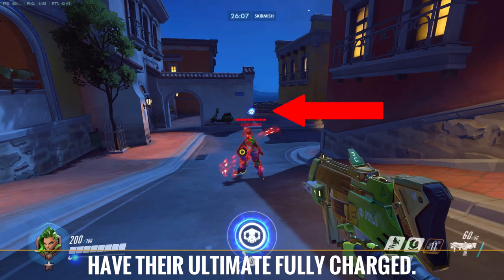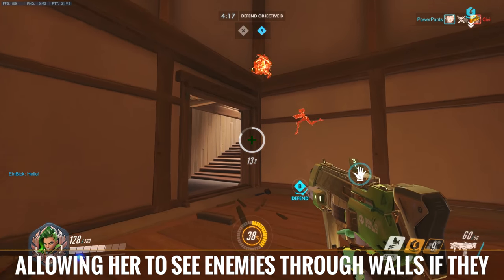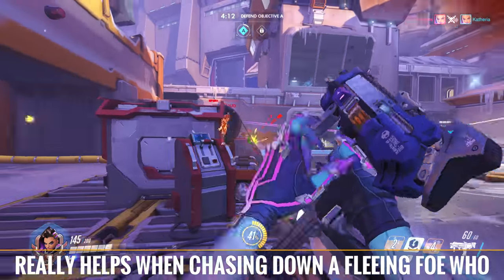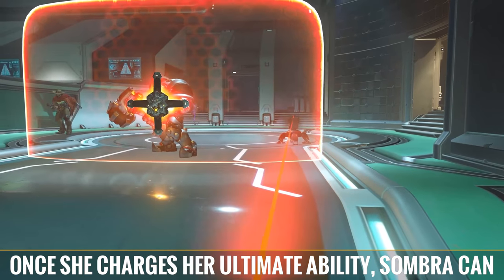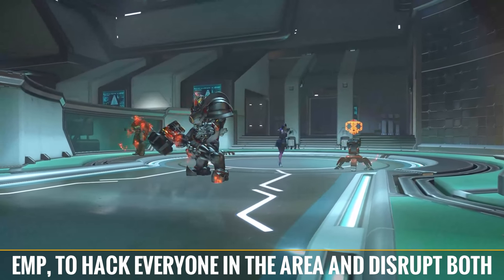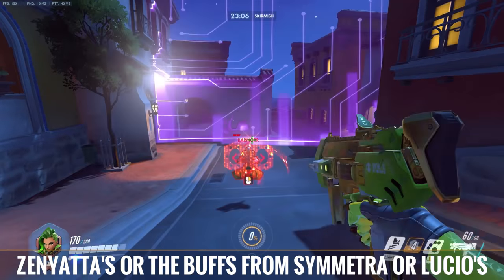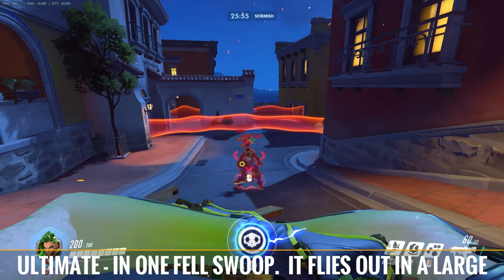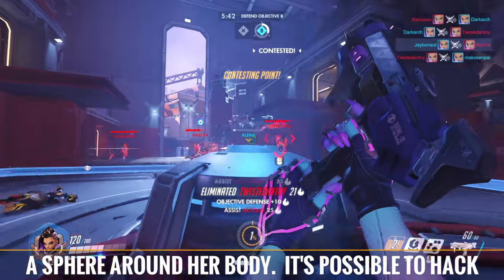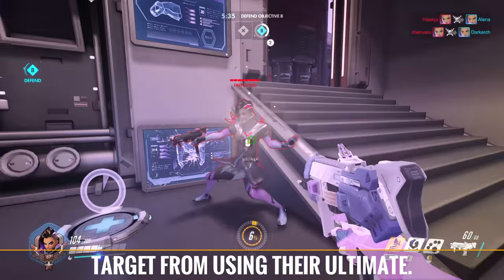Hacking players will also display if they have their ultimate fully charged. Passively, she is granted the opportunist ability, allowing her to see enemies through walls if they are at half health or lower. This amazing ability really helps when chasing down a fleeing foe who might be unaware of your presence. Once she charges her ultimate ability, Sombra can cause a giant explosive electromagnetic pulse, or EMP, to hack everyone in the area and disrupt both tank shields and blue shield health such as Zarya's, Zenyatta's, or the buffs from Symmetra or Lucio's ultimate, all in one fell swoop. It flies out in a large area of effect from her location, hitting enemies in a sphere around her body. It's possible to hack an enemy, then EMP them to extend the hack even longer. This is useful for keeping a key target from using their ultimate.